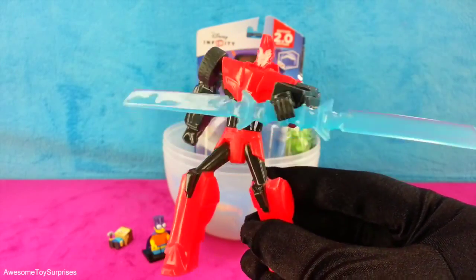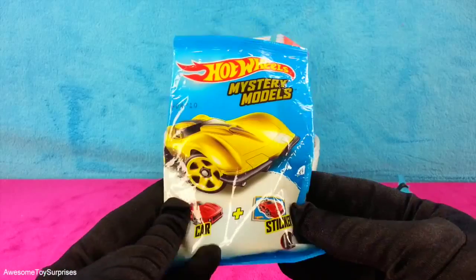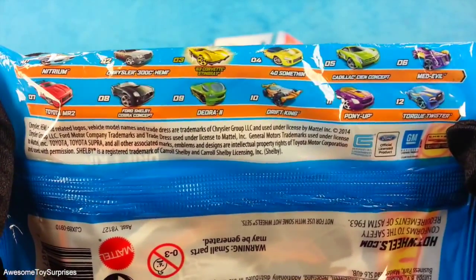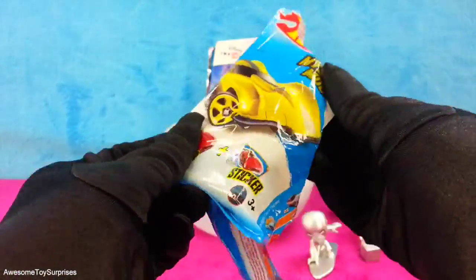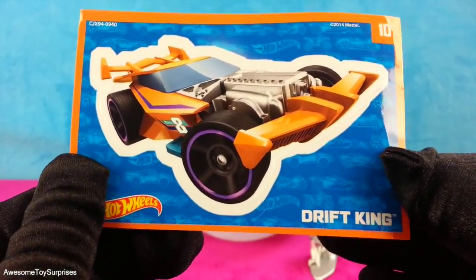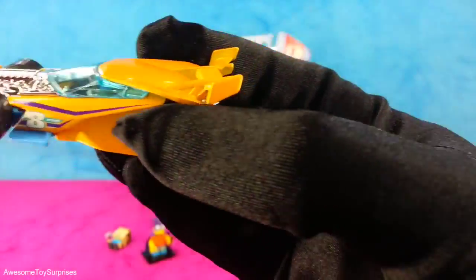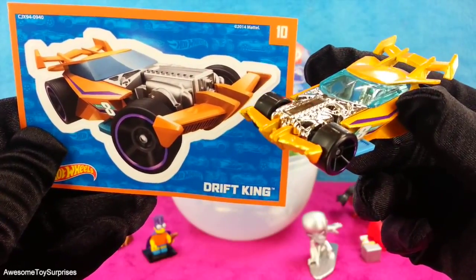That was really neat. That's a Hot Wheels Mystery Models Blind Bag. Each bag comes with a car and a sticker. On back are some of the other cars you can collect. Let's open it. That sticker is of Drift King, and that's the car Drift King. The pearl orange, baby blue, and chrome look awesome on this car. That was a nice blind bag.